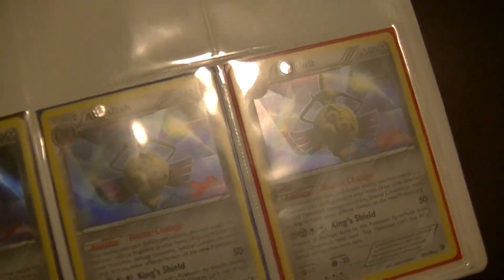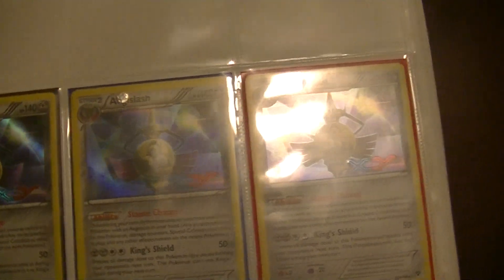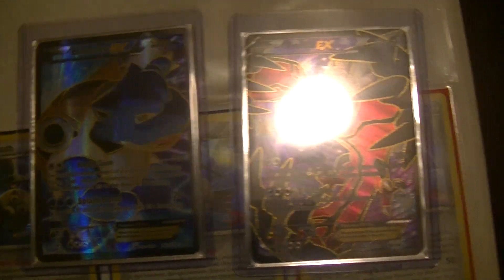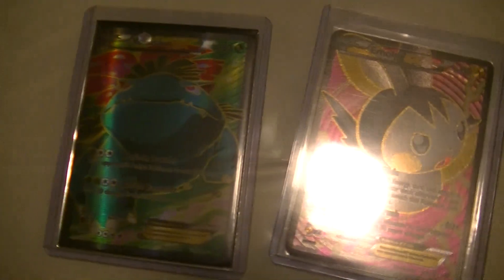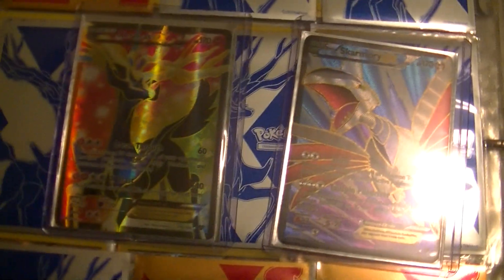And of course the promo for the tournament, with the Aegislash. And then last but not least: the Yveltal Blastoise, the Emboar Venusaur, and of course the Skarmory and the Xerneas Full Arts.